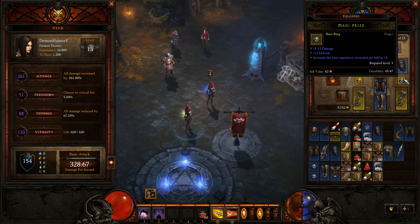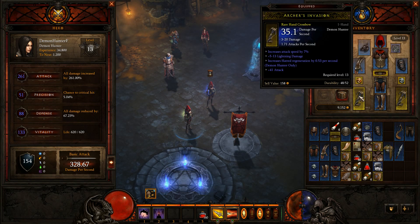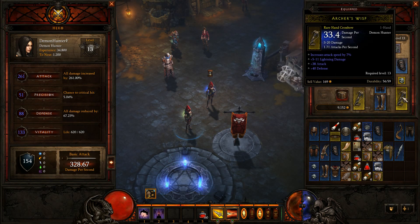This right here, another ring — 3 to 12, highest damage on a ring that I've ever seen. I've seen 4 to 12 actually. 3 to 12 on a ring. This one's 41 attack and highest DPS you can possibly get on a bow. This one is 38 attack and pretty close to the highest DPS you can get on a bow.